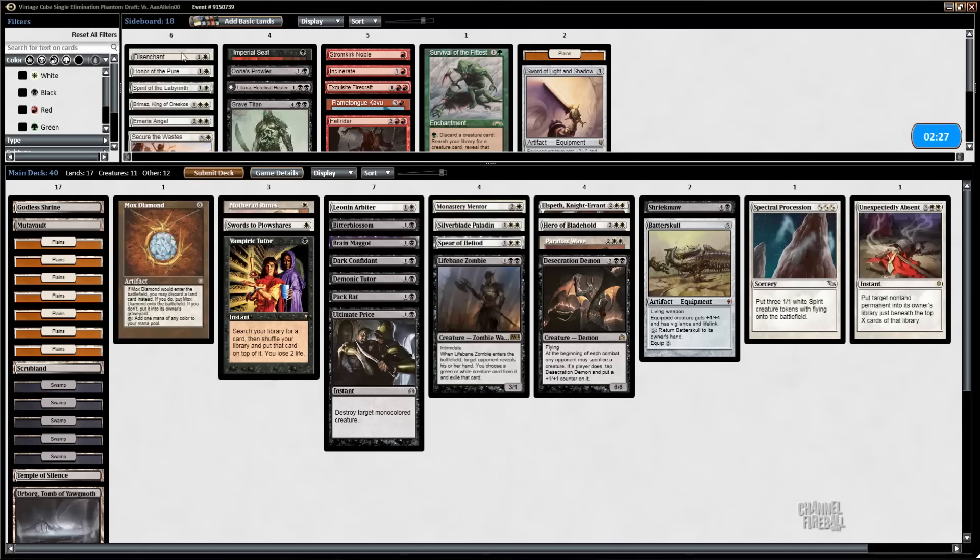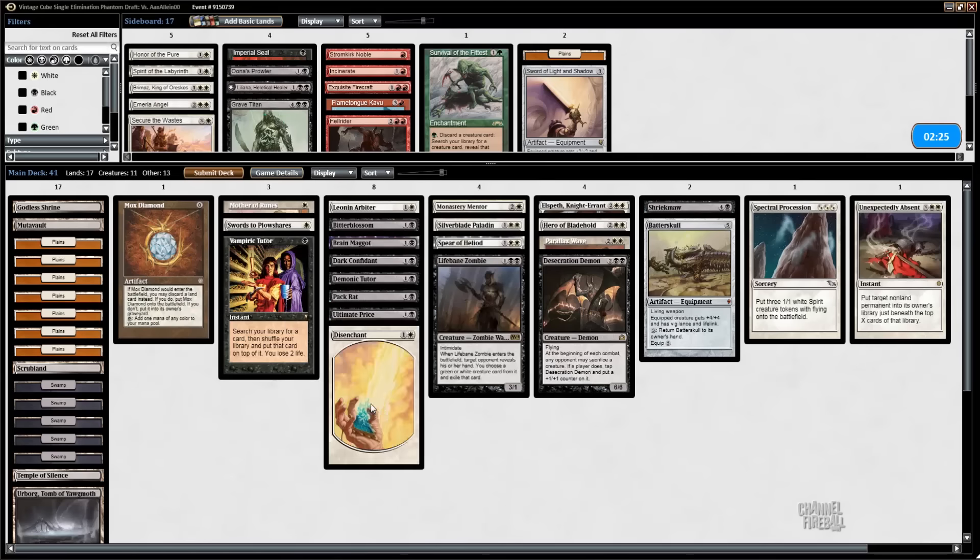Well, he gave us more Disenchant targets — mostly in the form of that tap-all-our-guys-down effect. He showed us some Mox, and of course he already has the JIT. I still like shifting the focus away to being more immediate. That makes sense — all these cards make sense.